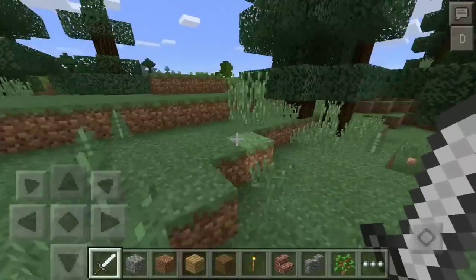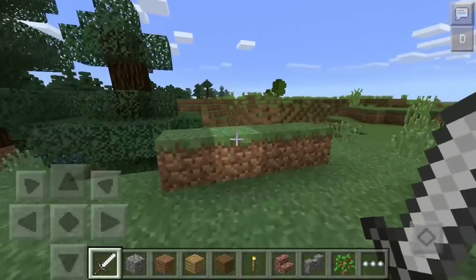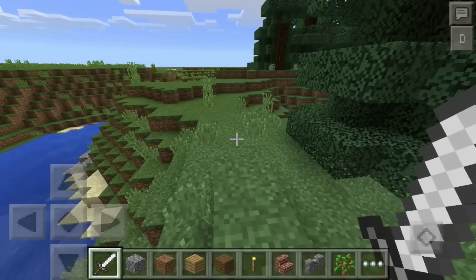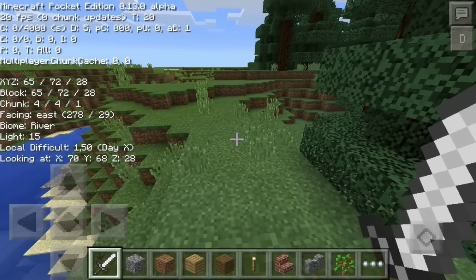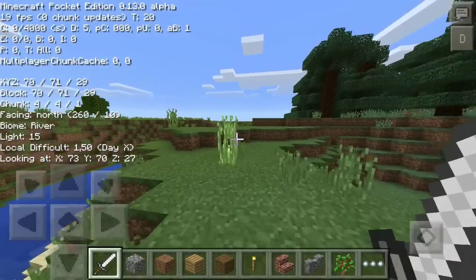It's a pretty simple mod — as you can see right under the chat, there is the D button over there. That is the debug button. All you have to do is press it, and there we go. As you can see, on, off, on, off. And as you can see, it shows you a whole ton of information.